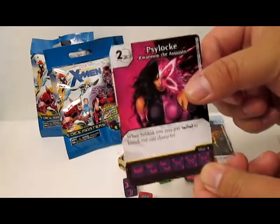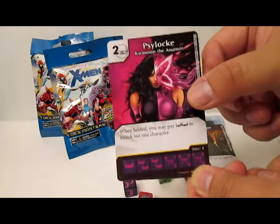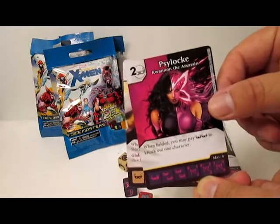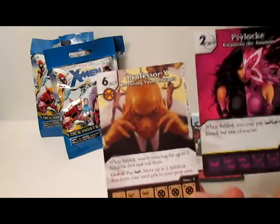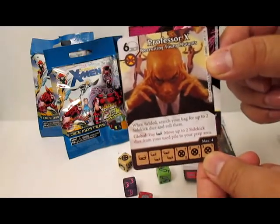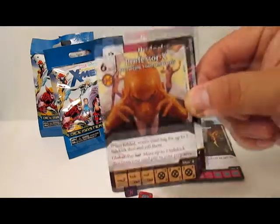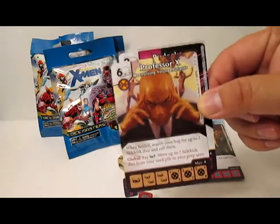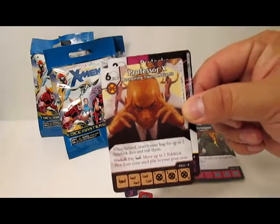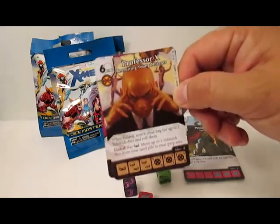It's great. I'm really considering putting her in the deck instead of Beast Mutant 666. There are way too many people looking for that creature, and she comes in and just knocks it out. Unfortunately she costs mask and a mask, which could actually hurt me for that card there. Professor X — Recruiting Young Mutants. When fielded, search your bag for up to two sidekick dice and roll them. This is the global that everybody's playing — I just saw it in a tournament today. It was absolutely everywhere. The global is: pay a mask, move up to two sidekick dice from your hand to your prep area.